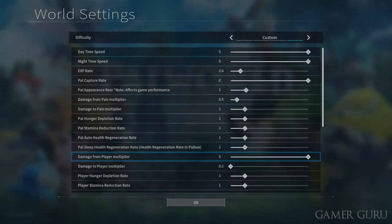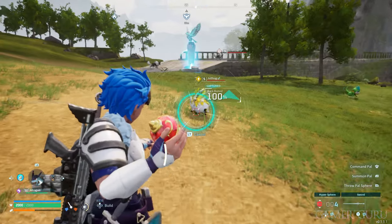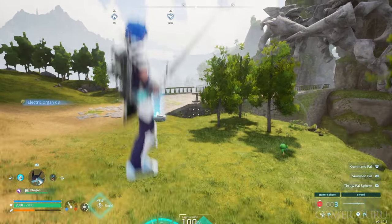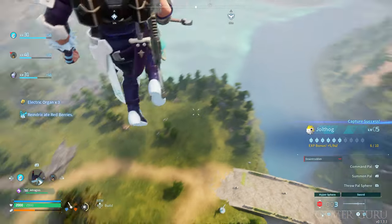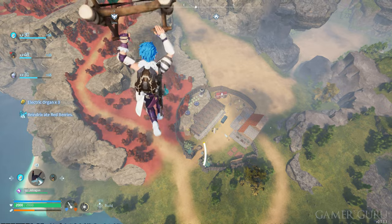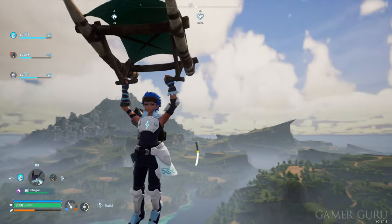Something cool I've seen on Reddit is that when you catch a pal, you can stand on top of the pal sphere as it's capturing it, and when it successfully captures, it will boost you off into the air and you go flying. This is a great way to get some height if you don't have a fly mount yet, and then you can just glide around — it doesn't have much practical use but it's pretty fun.